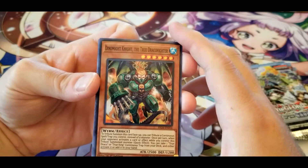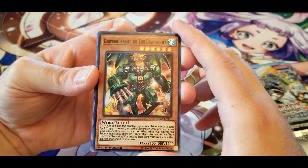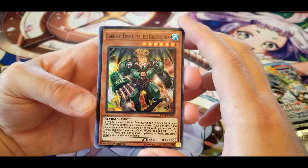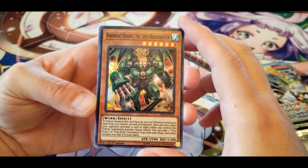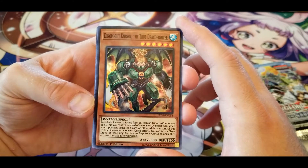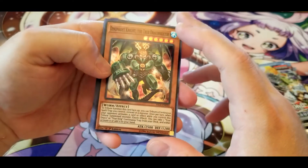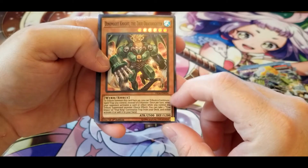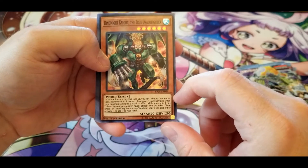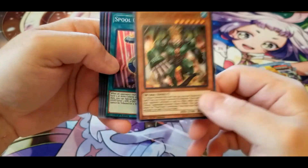Dynamite Knight, the True Draco Fighter: to tribute summon this card face up, you can tribute a continuous spell or trap you control instead of a monster — decent enough. Once per turn, when your opponent activates a card or effect while you control this tribute summoned monster, quick effect: you can take one True Draco or True King continuous trap from your deck and either activate it or add it to your hand. Not bad — lets you fetch stuff from your deck.